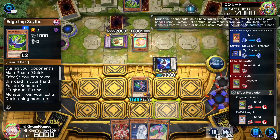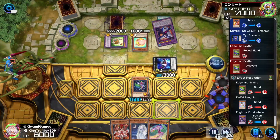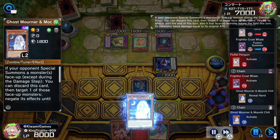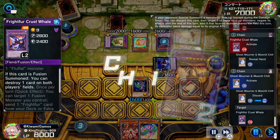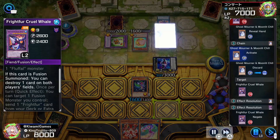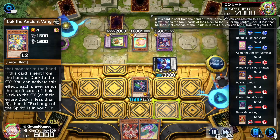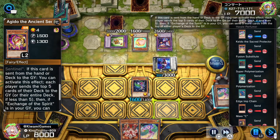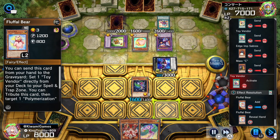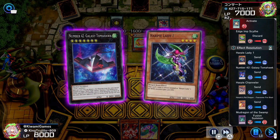Our opponent is going to activate his monster from the hand, which allows him to fusion summon into this big gold shark or whale — not sure what it is. But we got Ghost Mourner in our hand, so I'm going to activate that and negate the big shark. He then draws two, discards the Kelvic, gets the Guido too, and just mills everything — I don't know, like about 10 cards. Then he's got Super Poly on top of everything.